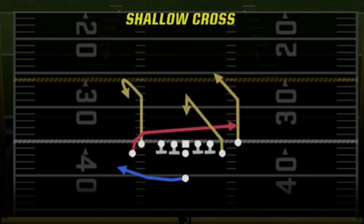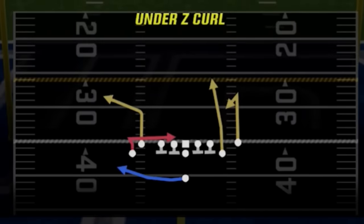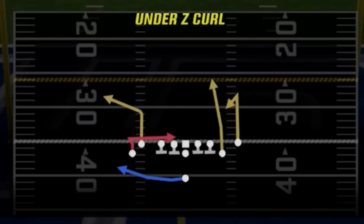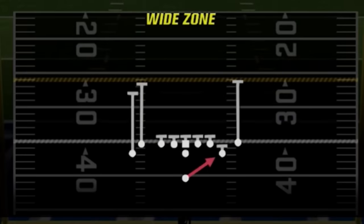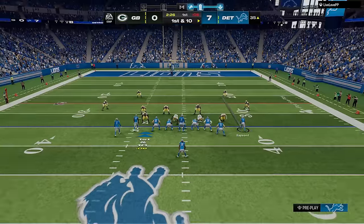My passing plays are the shallow cross and the under Z curl, which will give me one play touchdowns and dink and dunk plays against every defense in the game. For my 5th audible play, I always come out in the halfback stretch, as this is the play that I will use the most, and I will sometimes want to run it right away before my opponent has a chance to set up their defense.